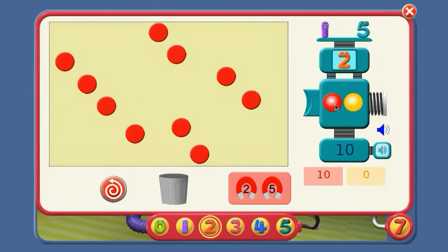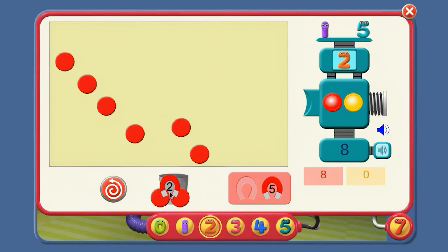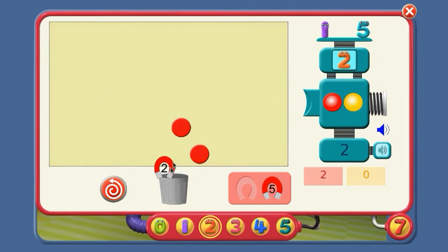So now, can you take two away with this magnet? We've got ten counters on screen. Listen what happens if I take counters away in twos. Ten take away two is... eight. Eight take away two is... six. Six take away two is... four. Four take away two is... two. Two take away two is... zero.